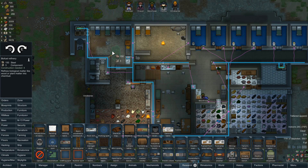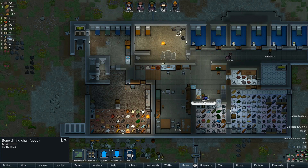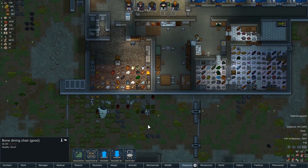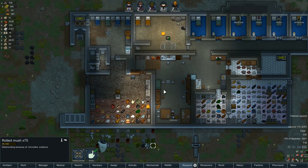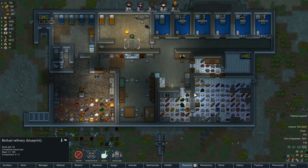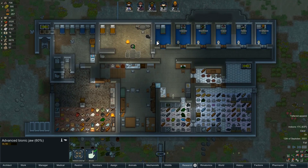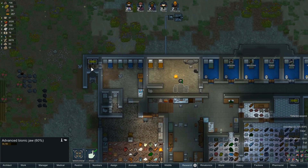Let me rotate that around — we did buy a fuel refinery in here. Let's put it in the prison, should be a good place. A little copy of the chair here. I want to try and use up the rotted mush — I think you can do that in this fuel refinery. It's been a little while since I've played so I've got to remember where I'm at and what I was doing.